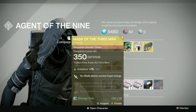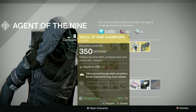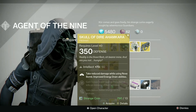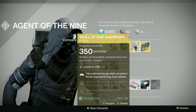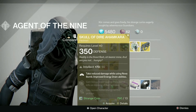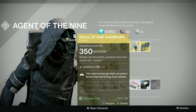For the Warlocks this week we have the Skull of Dire Ahamkara with a 79 stat roll, again with intellect and strength — probably one of the more pointless exotics in the game, especially for a Warlock. There are loads more exotics out there that are miles better than this, one of them being the Ram if you want an exotic helmet. Stat roll is really low and the exotic is really bad, so the only reason I'd recommend picking this up is if you want it in your collection.